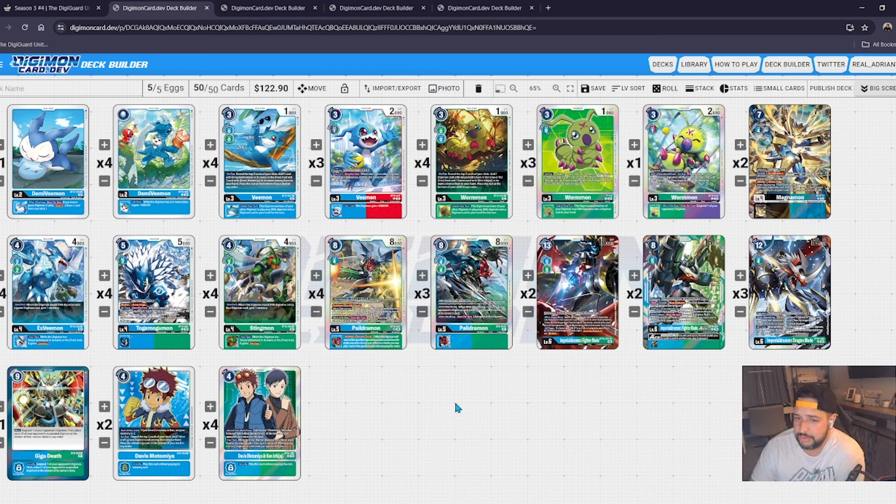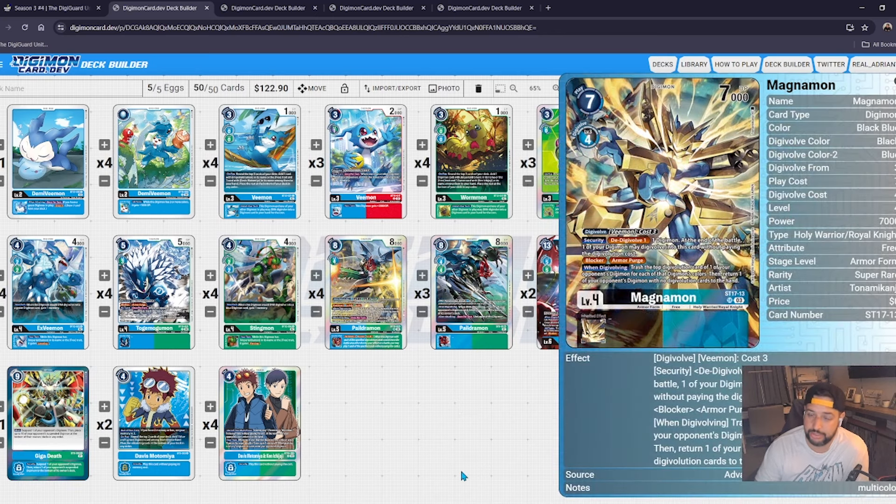I think you could make room for maybe three or four options. Personally, I've been testing three Mega Death and one Giga Death in my version of this deck, and it's been working out well. I might bump Mega Death down to two and play the two-and-one split. I like what I see — Mag is just an amazing card. If you're playing Vmons, you probably play a number of this card. Out of security on digivolution from your hand, it's very strong. The blocker and armor purge are nice — kind of like BT8 when people played Magnum just for the unsuspend.